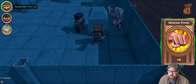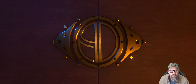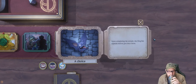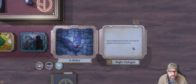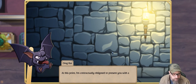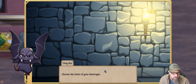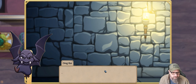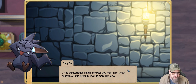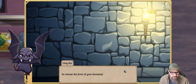After completing the temple, the dingbat appears before you once more. 'At this point I'm contractually obligated to present you with a choice. Choose the form of your destroyer — and by destroyer I mean the boss you must face. Which, honestly, at this difficulty level is more like a glorified doorstep. So choose the form of your doorstop.' 'How do I choose?' 'Merely think of its form and I will manifest it.' We can have a goblin, an ogre, a jello — name of my cat by the way — a potato, spaghetti.